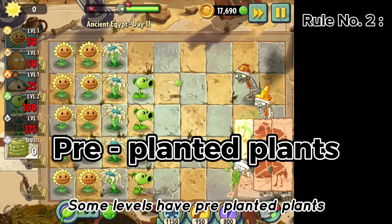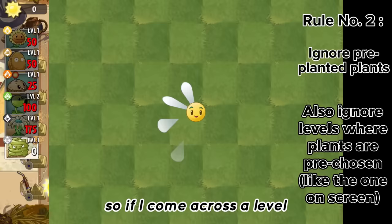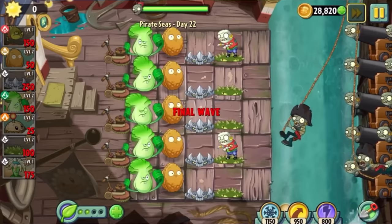Rule number two: some levels have pre-planted plants. There's literally nothing I can do about this and the challenge is going to be hard enough as it is, so if I come across a level with a bunch of pre-planted plants, I'm just going to leave them. And lastly, any conveyor belt levels I'm allowed to skip because one, they're boring, and two, there's not really much I can do when I'm not given any fruits to use.